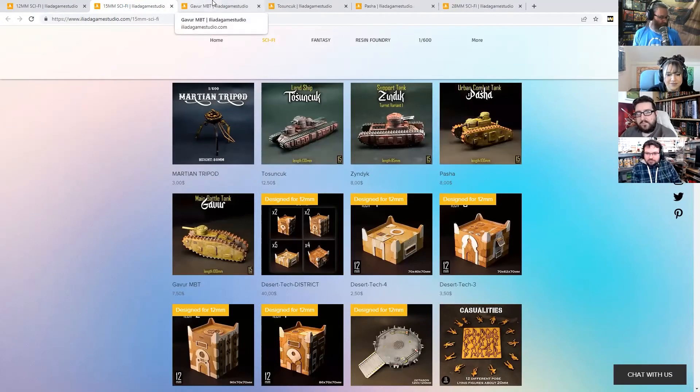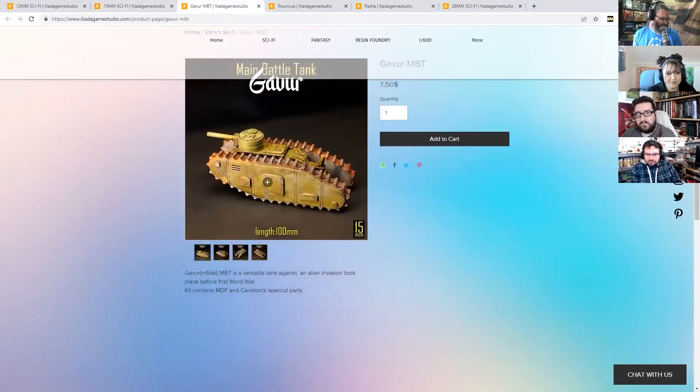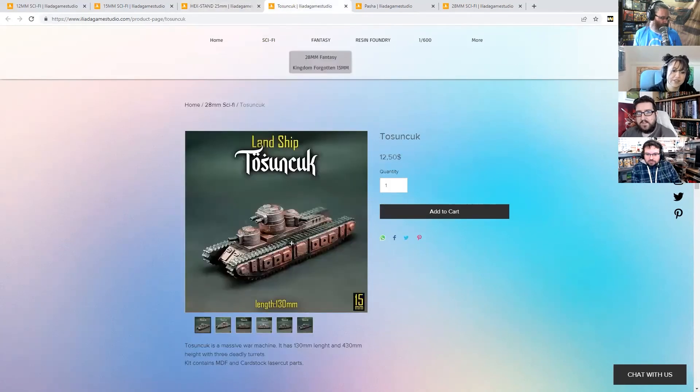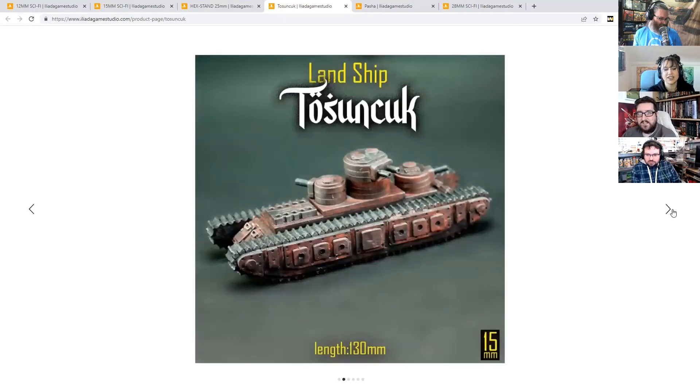Are those cards? Yes - cardstock and MDF, which is pretty cheap. There's a nice Russian land ship - how many turrets can we fit on this? Well you can fit more if you make it longer. Make it longer and give me more turrets - it's the only way we'll defeat the Martians.